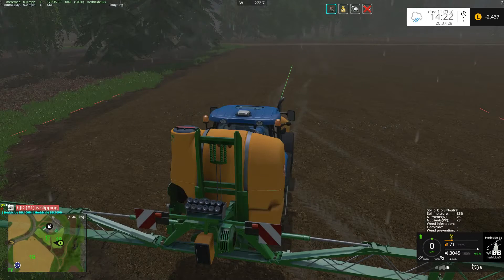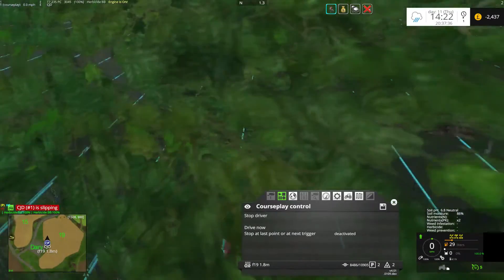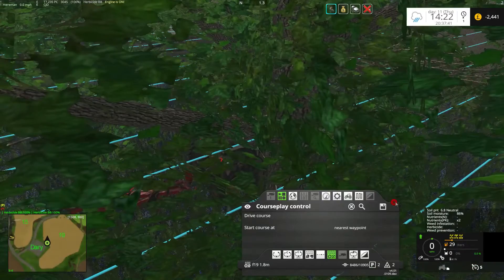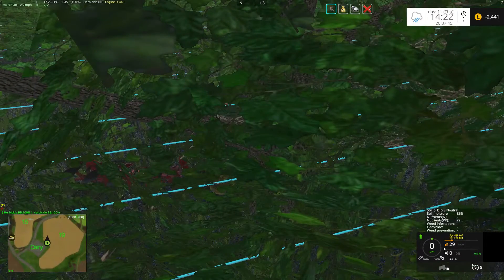All right, let's get rid of what we don't want. Hello - CJ is stuck again. I think I might actually switch him off. I'll do this bit off screen because if not it's going to get very annoying. I will finish him off off screen.